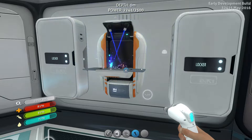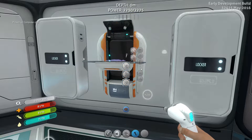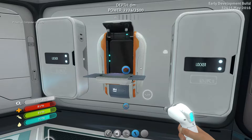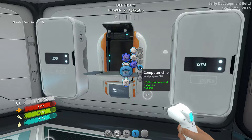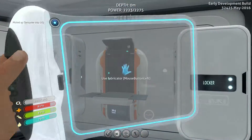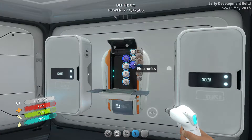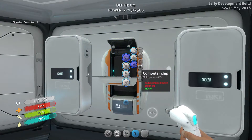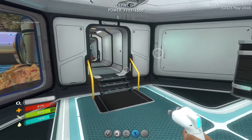Crafting computer chip number 1, number 2... I know I should have probably crafted these anyway because you've seen me do this a thousand times, but why not? I've lost track of how many we've made. Number 3, okay we need one more — there you go. And the rest of it is basically self-explanatory. Off to the scanner room for us then.